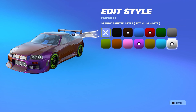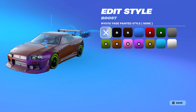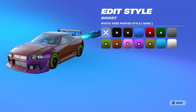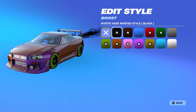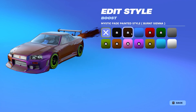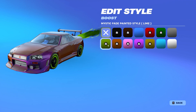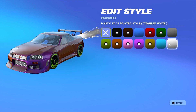Let me showcase the one I'm really excited for — the Mystic Fade boost. This thing looks absolutely so clean. Obviously it varies on which car you're using but I'm using the Skyline. We have the black one, very clean. We have burnt sienna — that's actually just the boost for whatever reason — cobalt, crimson, forest green, gray, lime, orange, pink, purple, saffron, sky blue, and lastly titanium white.